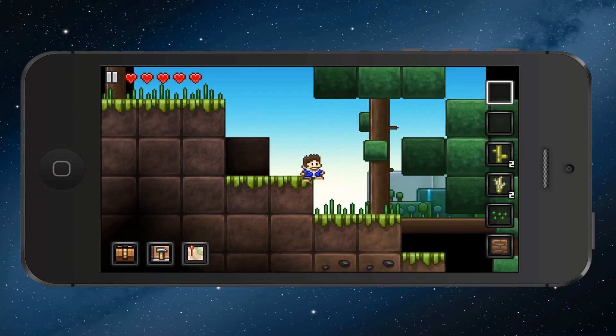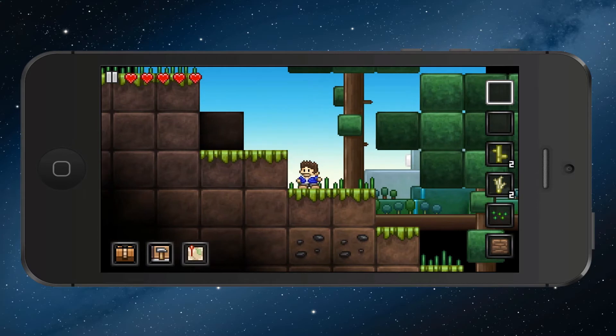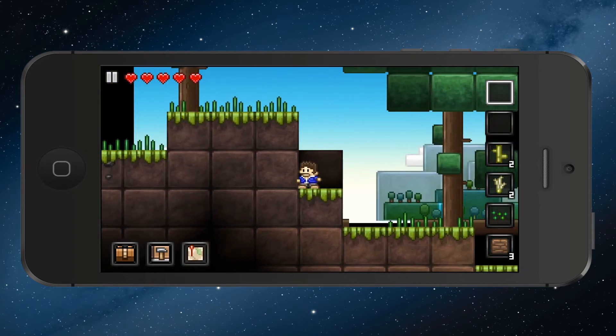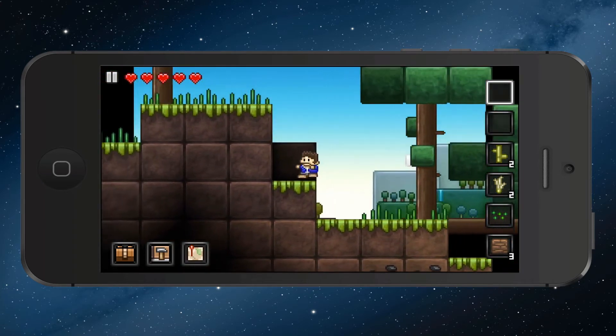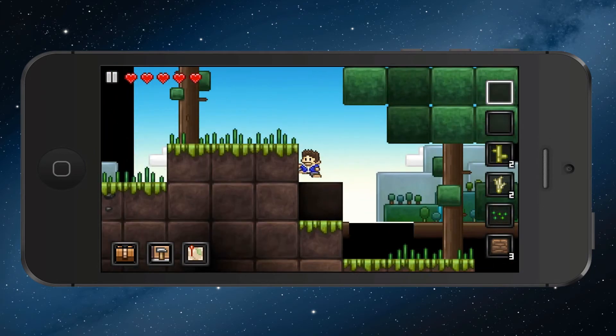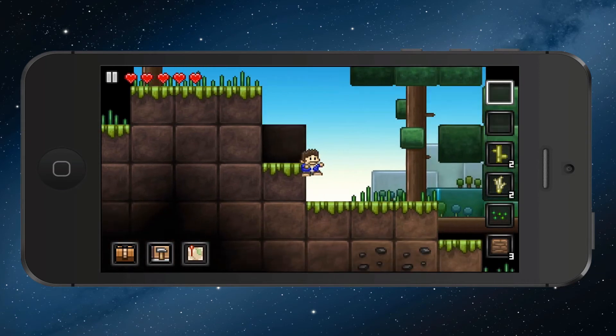The controls are a little bit different than Terraria's here. I can tap on the screen wherever I want to hit and punch these blocks. To move, I just tap in the direction I want to go — it's like an invisible D-pad, which is kind of neat. Swipe up to jump.